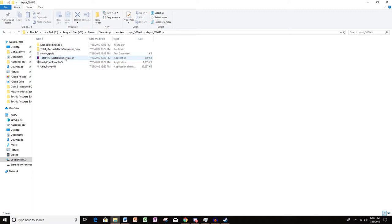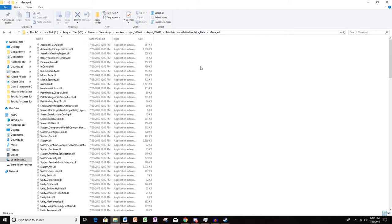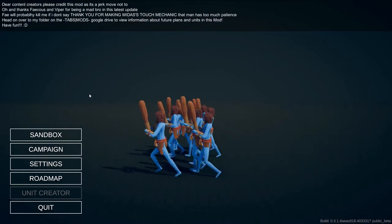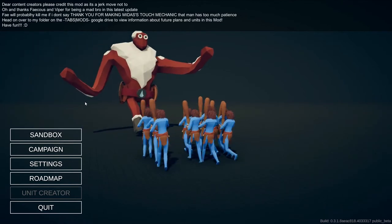To launch the game, just click the application with the little Tabs face. To put mods in, go to your Managed folder and change the Assembly C-Sharp file. Now let's go ahead and open up the actual Grakalore modded version of the game.